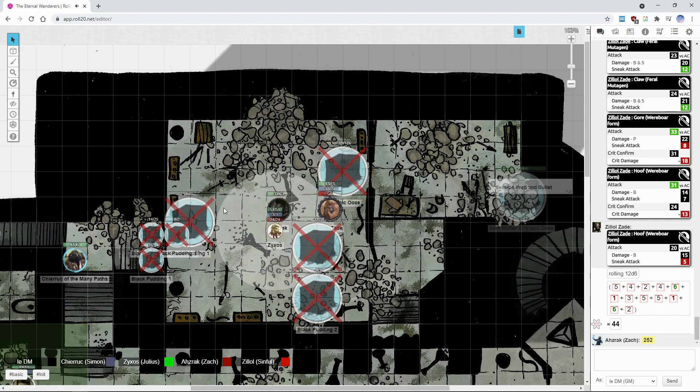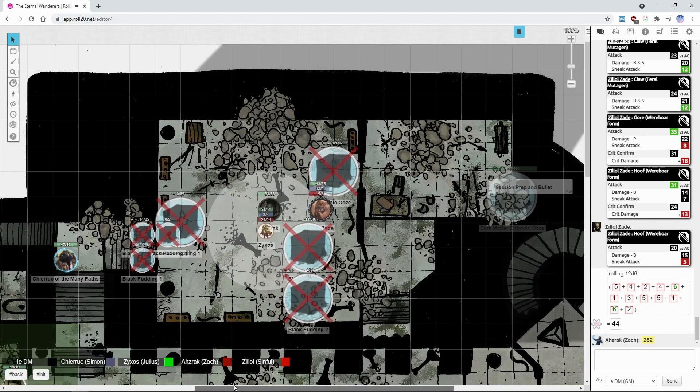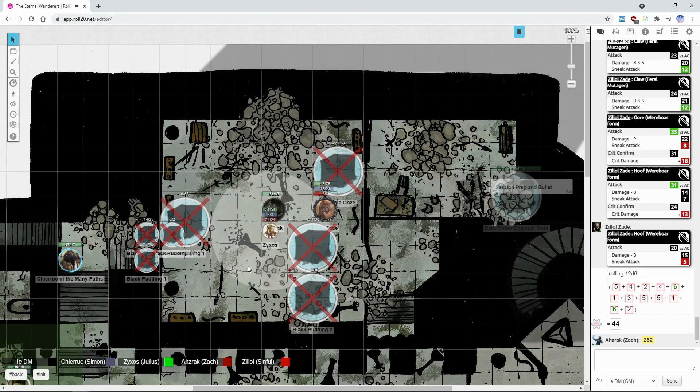As the last ooze perishes under the onslaught of this party, it seems that right now there are no other enemies nearby. As you have a moment to look around and take in what this place is — Zero, this information is mostly for you. Now that you have a moment to calmly investigate, this indeed looks like the ruins of a laboratory that you have seen in your vision.